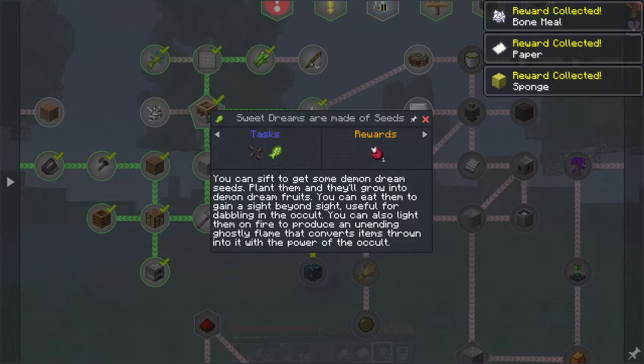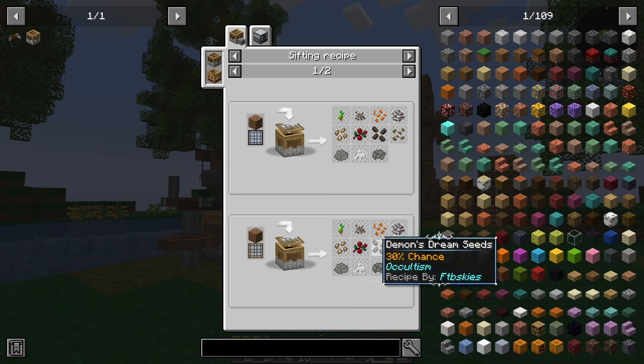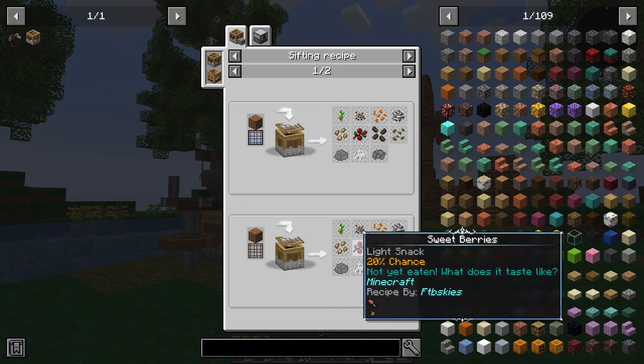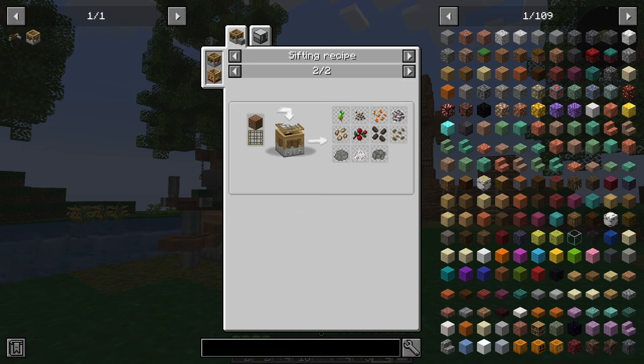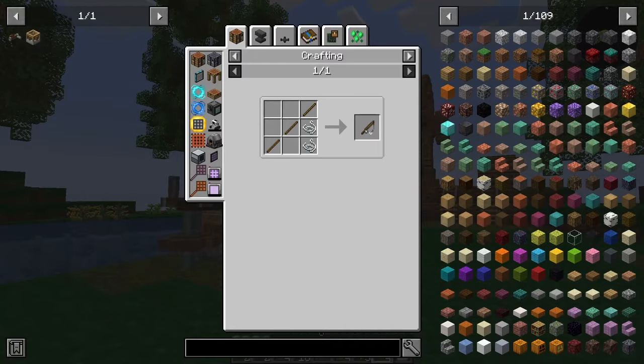That's ready to go - that's mana steel and a sight mesh with dirt will give us the rest of the seeds that we need. We'll have a look at that in just a minute. First things first, we need to make us a fishing pole.